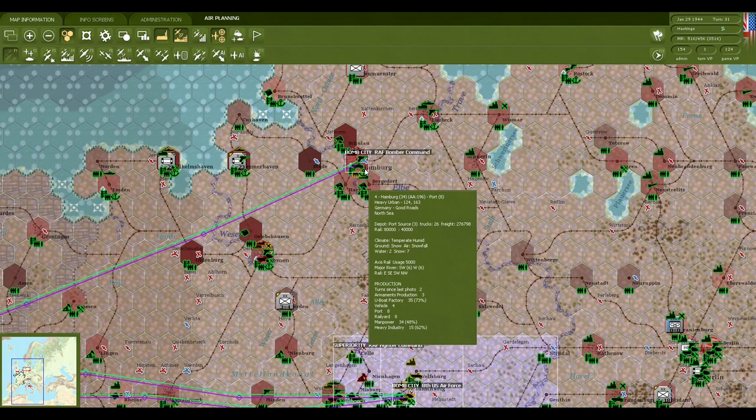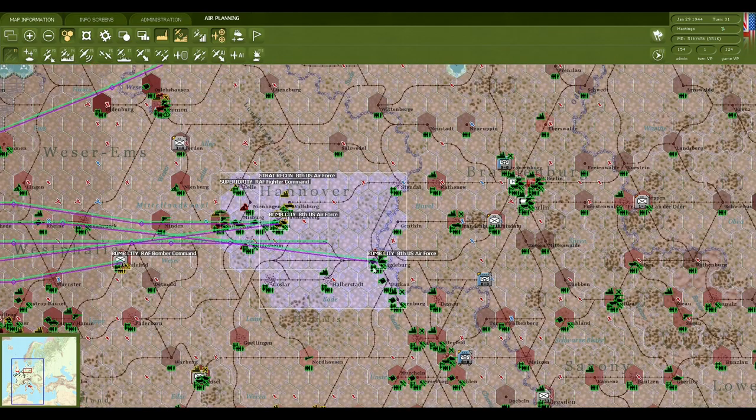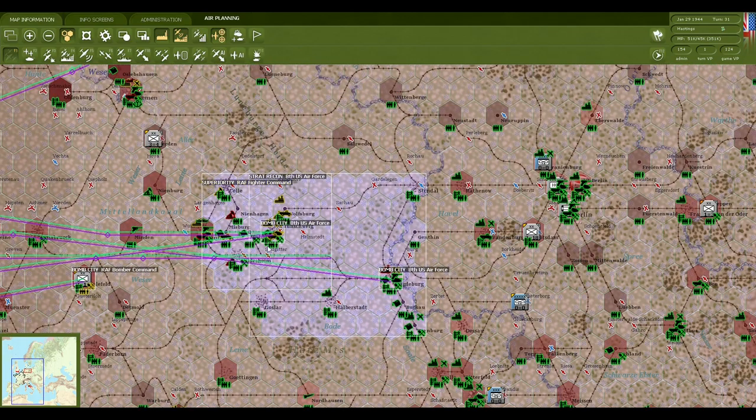We had one turn of bad weather, so only three turns we actually flew. We destroyed most of the industry and the U-boats. We didn't hit the vehicles though, and we are continuing to bomb the manpower, which is at 50% right now. Just last turn we have begun bombing Magdeburg and Braunschweig, with our long-range fighter aircraft from the British helping us tremendously.